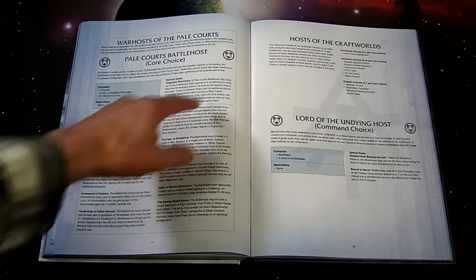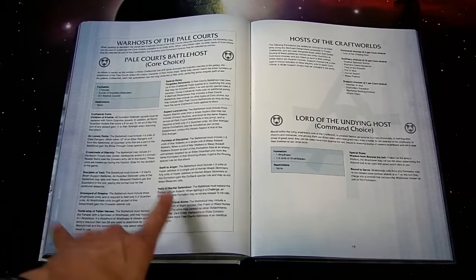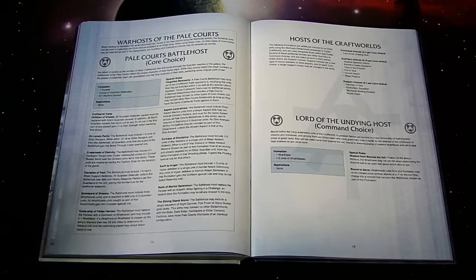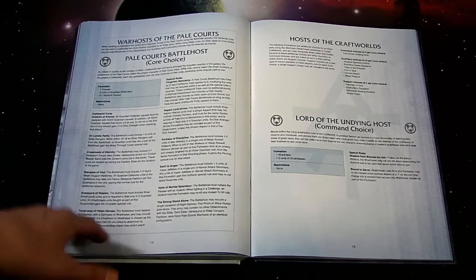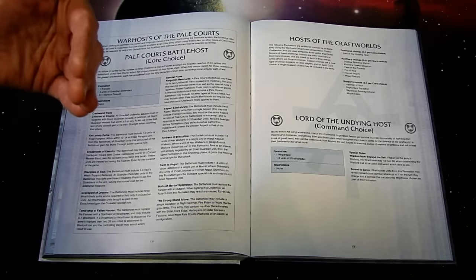If you go Pal Courts, you basically get special rules: 'Forgotten Remnants' — a Pal Court Battle Host may have up to two Craftworld traits applied to it, modifying the units included as well as special rules it receives. These Craftworld traits cost no additional points. A War Host detachment that includes a Pal Court Battle Host may include no other types of core choices, but may include other Pal Court Battle Hosts, so you can do multiple lesser Craftworlds teaming together.